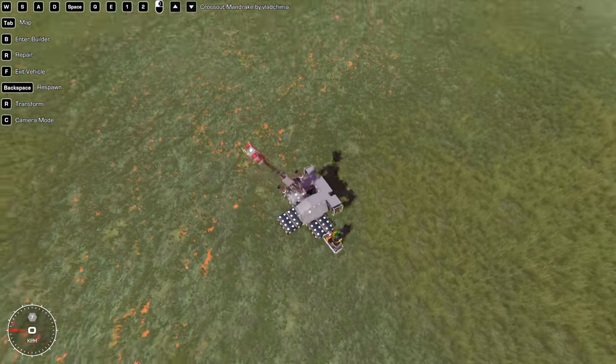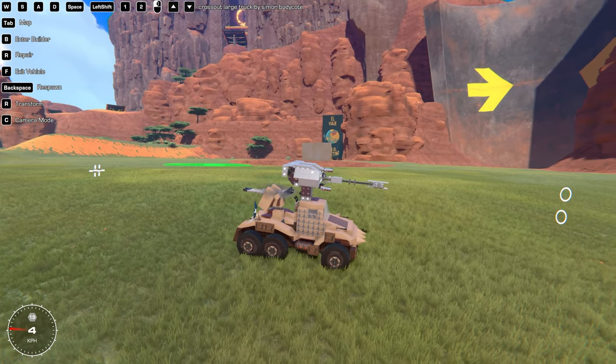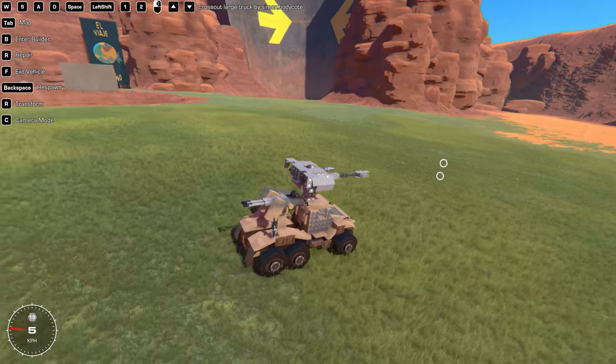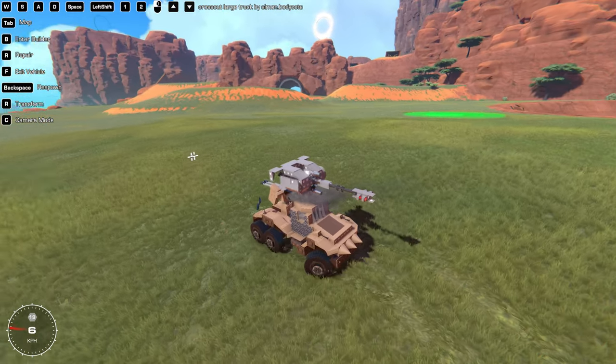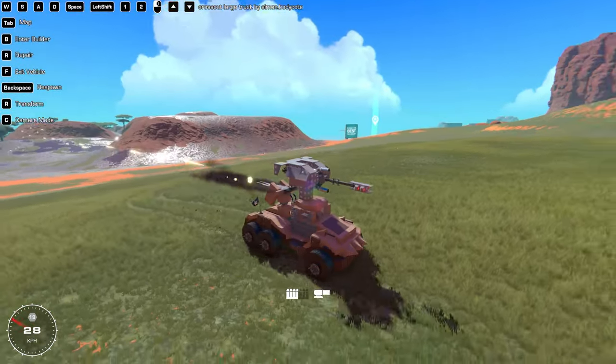This is the Cross Out Mandrake — looks pretty accurate but it doesn't fire six shots, which is disappointing. Next is the Cross Out Launch Truck by Simon Body Code. This guy basically combined two creations: the turret from the Sidekick Drone, which is a Specter machine gun in the back, plus the Mandrake build.